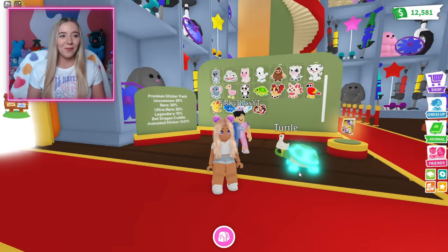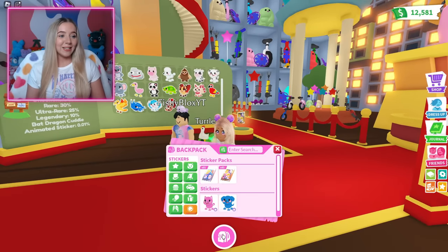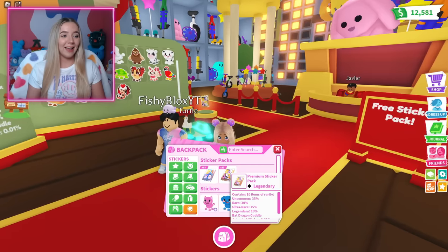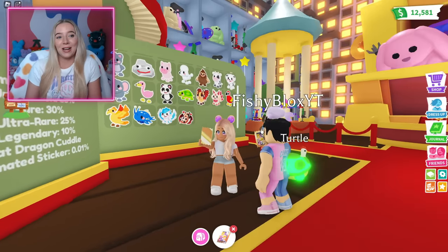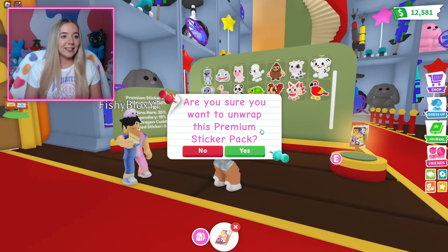Fishy is gonna record his screen so we can see what he gets, and if he gets anything really cool, I'll show you guys. I think we should just start with a premium — I'm very excited about this cuddle animated bat dragon sticker. Let's go: 3, 2, 1. I just gotta open it.